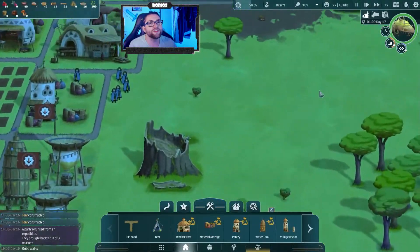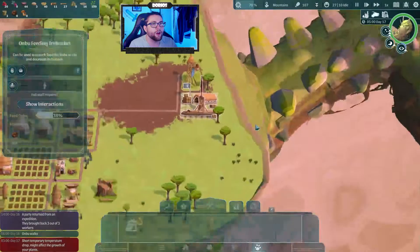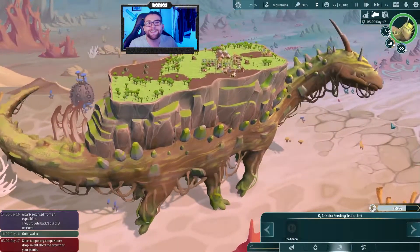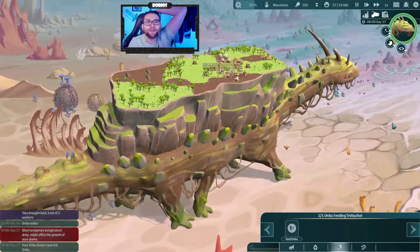We finished the trebuchet! We now have the trebuchet — it can be used to launch food for Anbu to eat and decrease its hunger. We only need one food. It actually does shoot the food — and he caught it in his mouth! That's adorable, that's amazing.